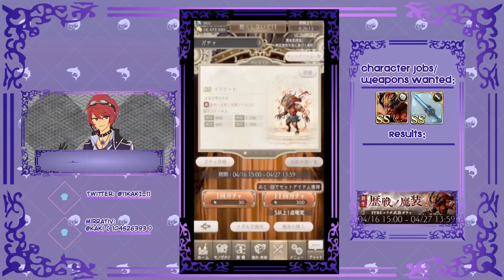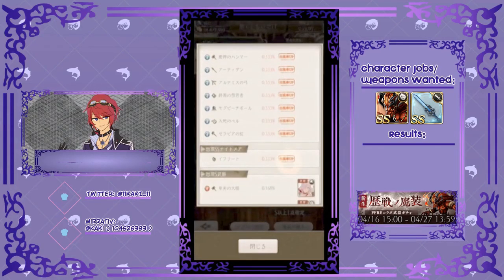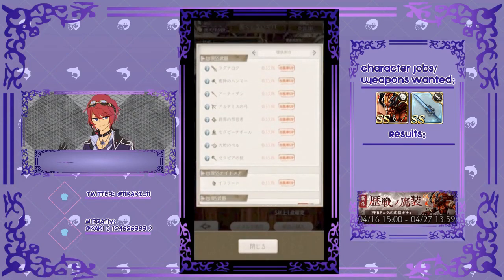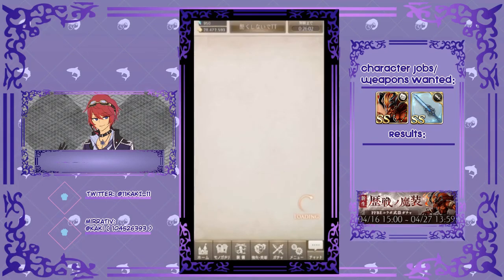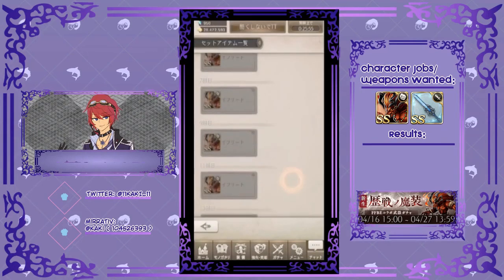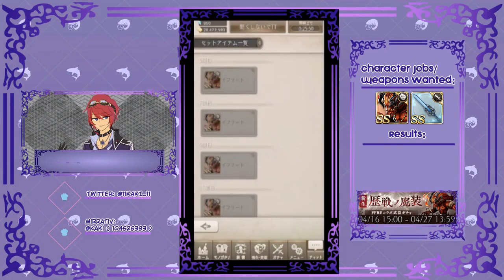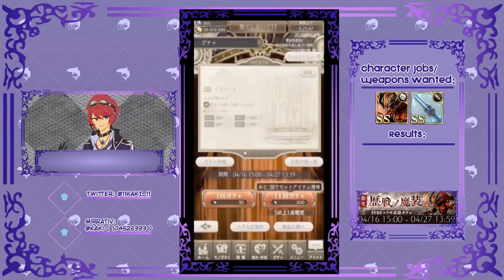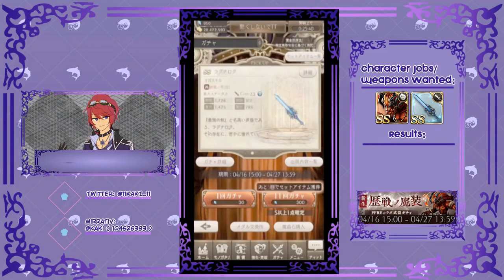I didn't check over the other ones. Ifrit has a draw rate of 0.33%. Let's look at the rounds — Ifrit is available at draws 5, 7, 9, 11, 13, and then 15 for the Nightmare count. So it's 300, 600, 900, 1200, 1500 — about 1800 gems to pull for him.